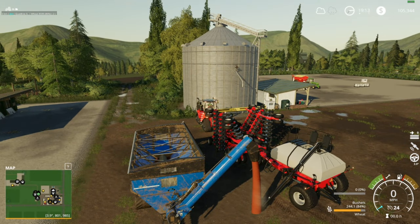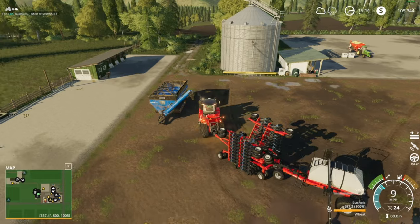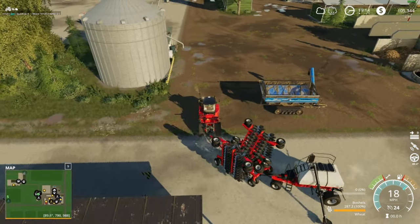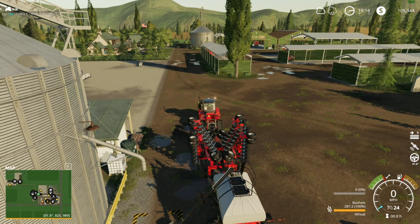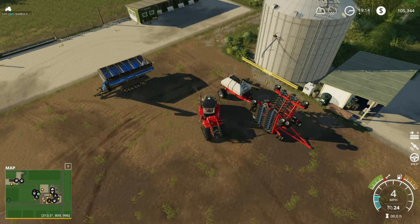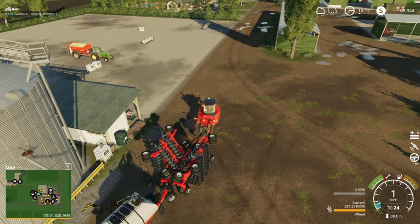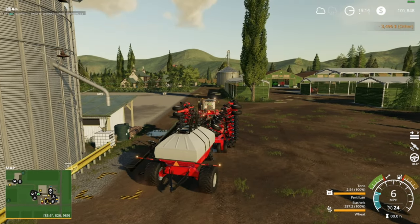Let's get filled up with some seed out of our auger wagon that's just sitting here full — seems legit, right? Back it around the corner. We're gonna hit it just a smidge, not a big deal. I'll pull up in here and try to get some fertilizer but I'm too far away. We'll fix that. Back it up a little tiny bit and we should be good to go. Look at that boys — we're full! Put the pipe away.